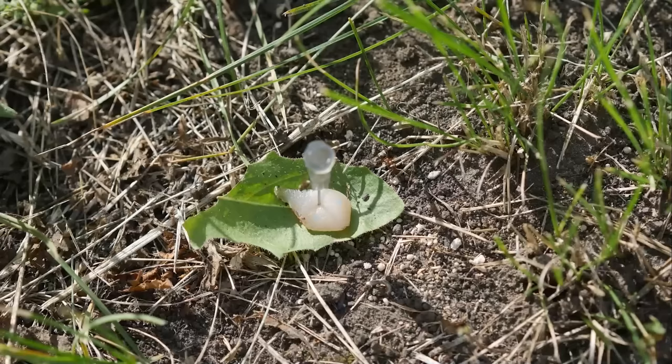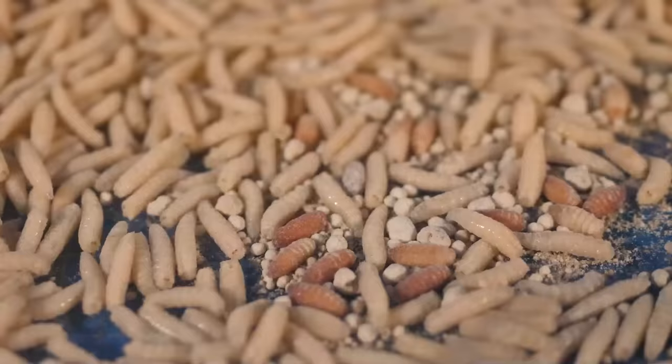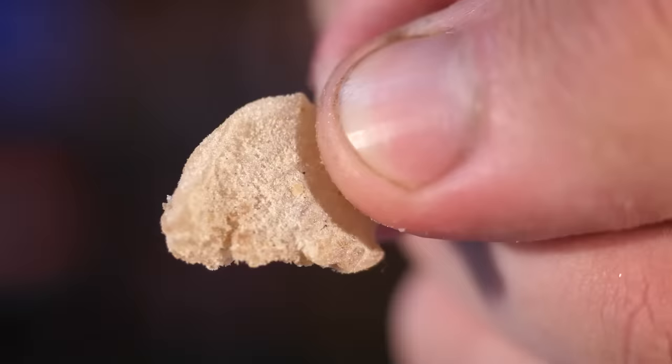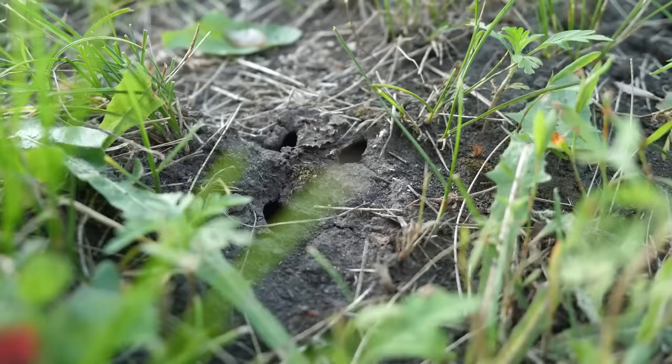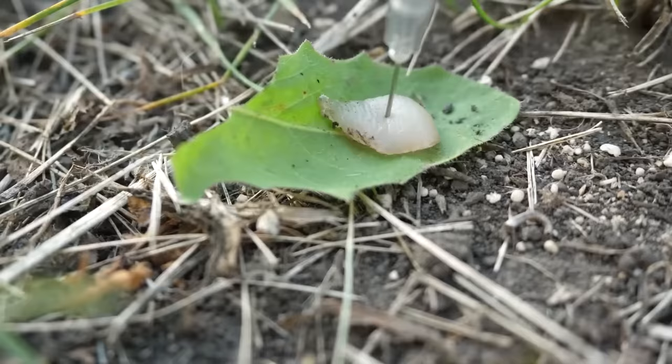Five hours have passed and we can see that the maggots don't like the meat at all. Some of the larvae have managed to pupate during these five hours, and the meat has only dried out a little bit. The ants have shown a similar disgust for the meat. It's quite surprising.